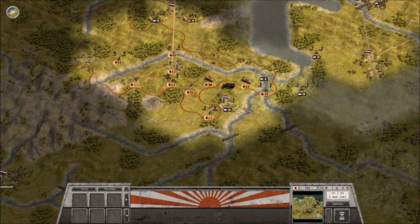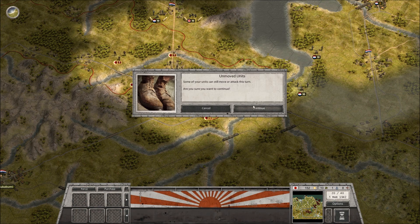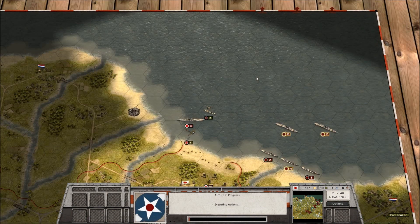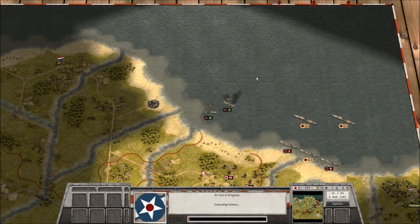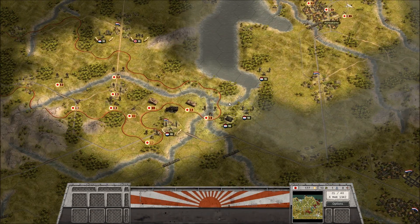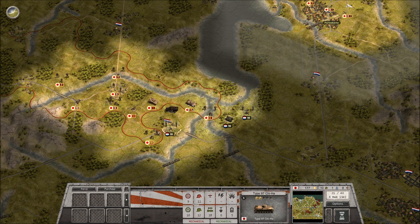Hey guys, it's the History Nerd and we are back with another exciting episode of Order of Battle: Pacific Japan. Where we last left off we were contemplating what to do the next turn, and we're slowly whittling down the Allied air force, which is good.